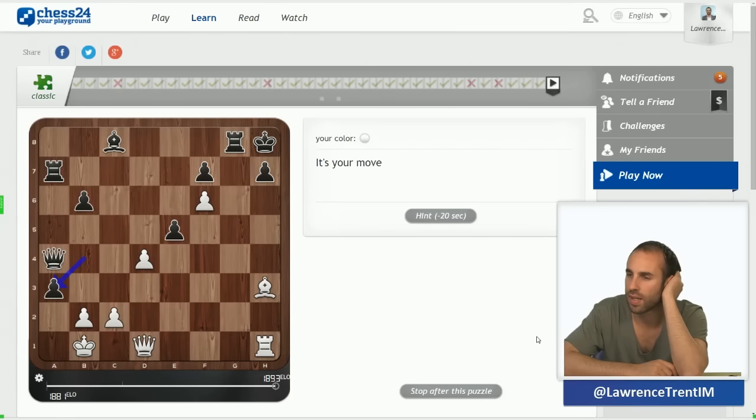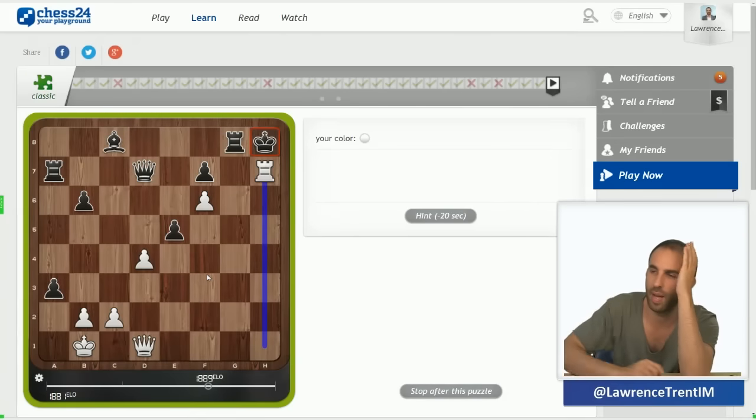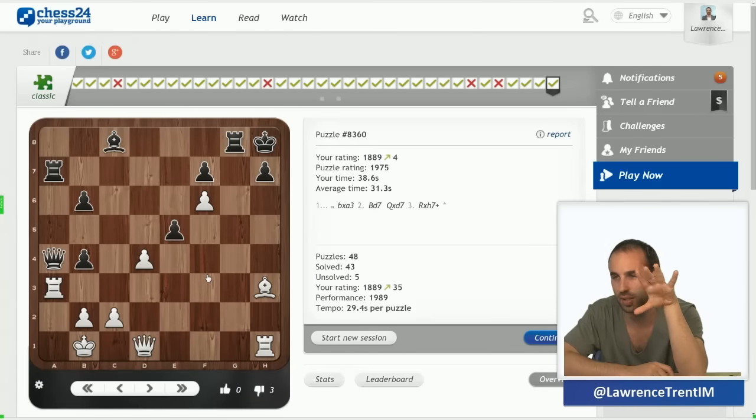Another one — b takes a3. I want to give mate on h7. Bishop f5 is met by bishop takes f5 and I don't have anything. So the move bishop d7 is the correct move here, attacking the queen — whichever way he takes, I play rook takes h7, king takes h7, queen h5. Very cute — the pattern I saw is that king takes h7, queen h5 — an amazing construction I've seen previously.